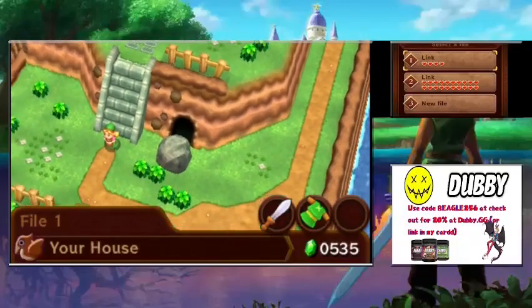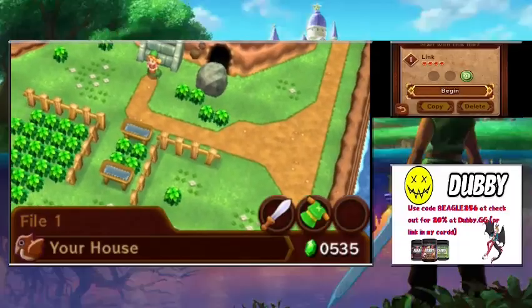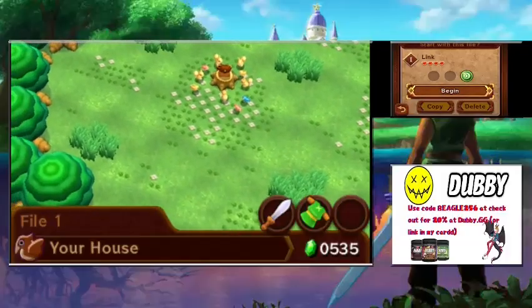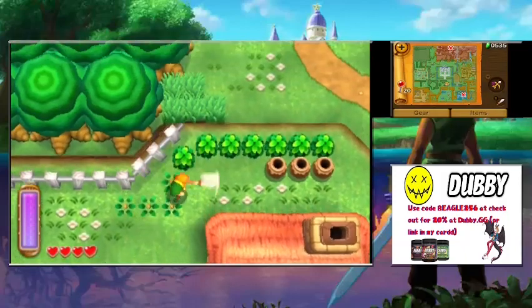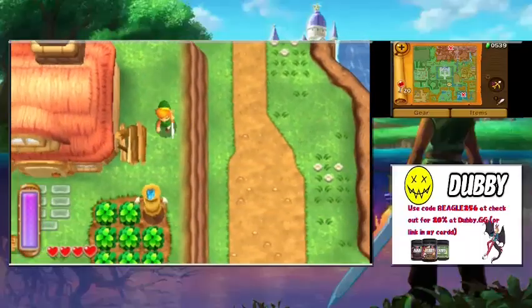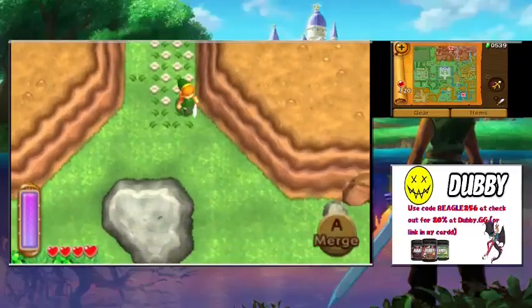Hey everybody, it's Beagle3280. Welcome to the next episode of Let's Play Legend of Zelda: A Link Between Worlds. This is take two because take one was choppy and shitty, so hopefully this looks a little bit better. In the last episode we met Sir Hasila, got turned into a painting, a bunch of stuff like that. This episode we're going to be taking on the House of Gales, the Tower of Hera dungeon.